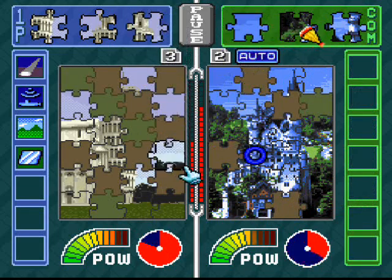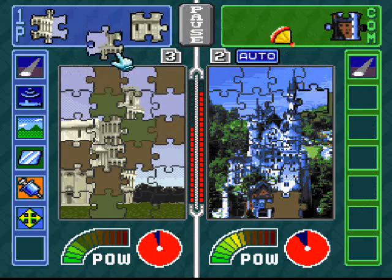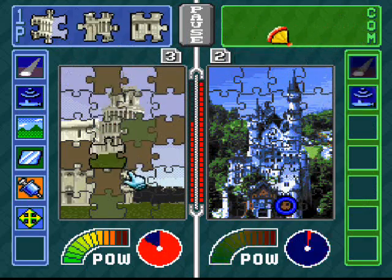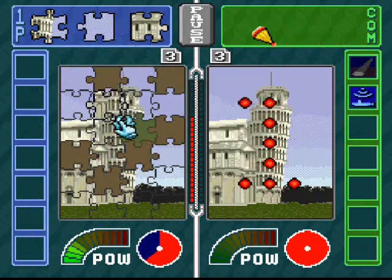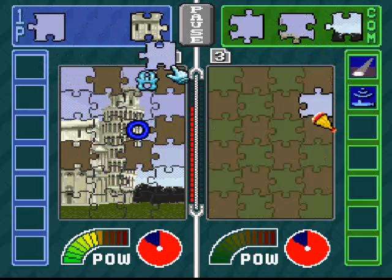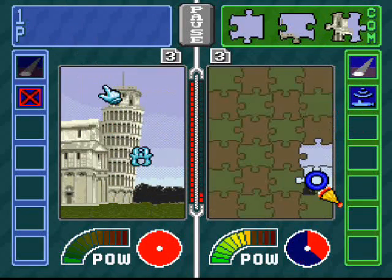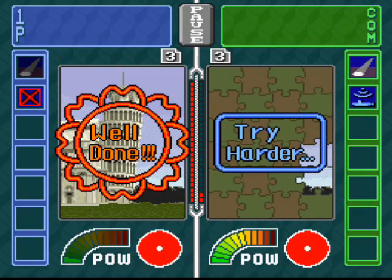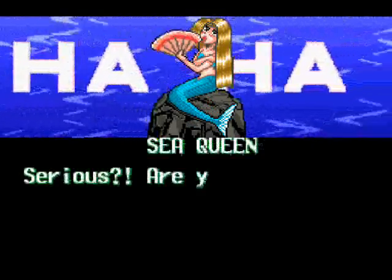Uh-oh, not auto. Auto panic. Autobahn. This is the Leaning Tower of Pisa, and I forgot the name of what the first building was. I actually forgot what puzzle I did. Because the theme of these puzzles right here are buildings or structures — landmarks, so to speak.